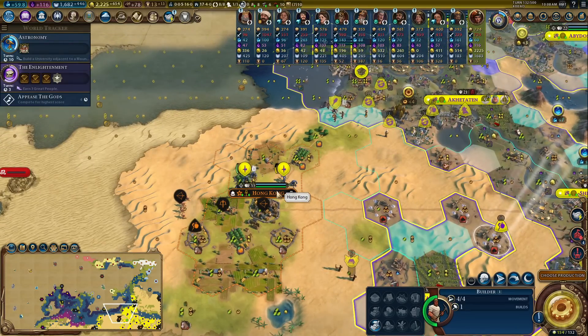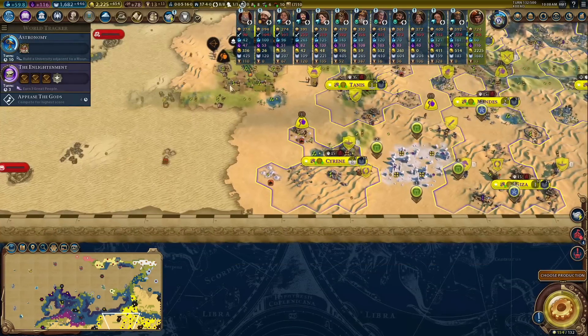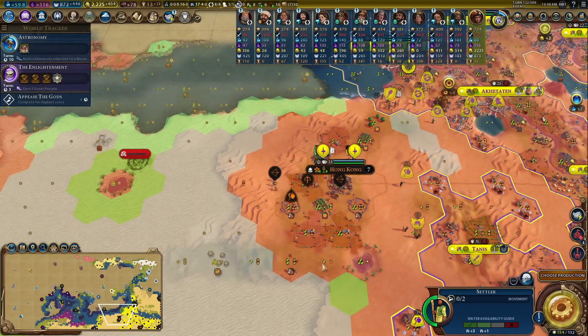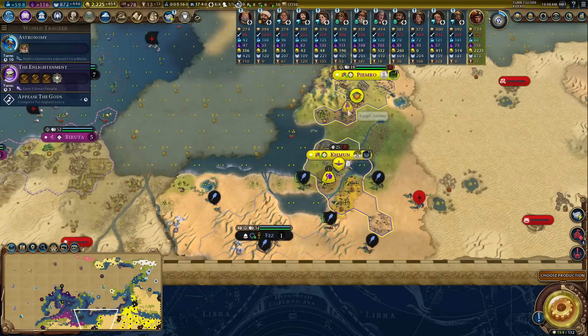I just realized I need to give Hong Kong more tiles because I need them to get that citrus tile - that would be another one into my empire. I'm not far off being able to throw quite a few settlers in a lot of directions. My faith income is just incredible. Let's get this settler down - I'm going to go and take the other citrus below Hong Kong.